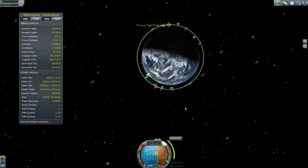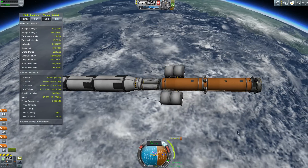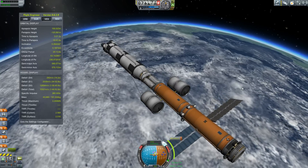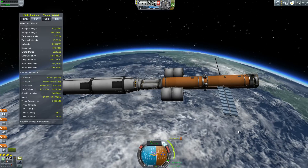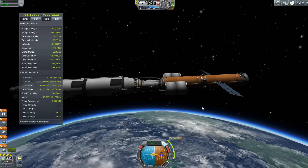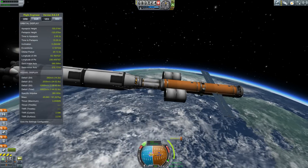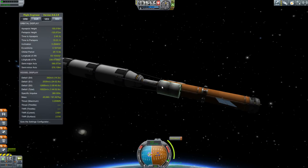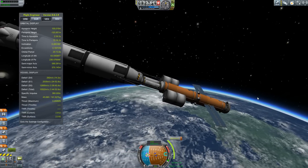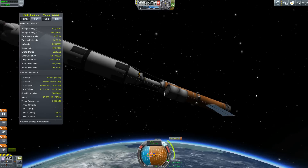So we'll just get this thing pointed at that maneuver node. We're in space now, so let's deploy the solar panels with the 2 key — my favorite solar panels, very nice. She is cumbersome though. I'm pressing the D key the whole time just trying to get it to move over — she just doesn't want to move. Maybe a little RCS will help. It's going to be about a 10-second burn — we've got 14 seconds of fuel left.